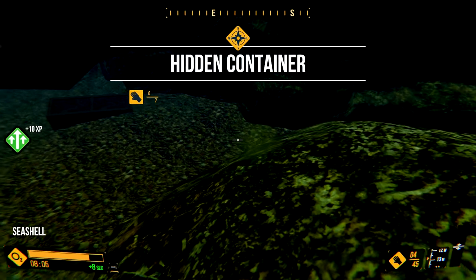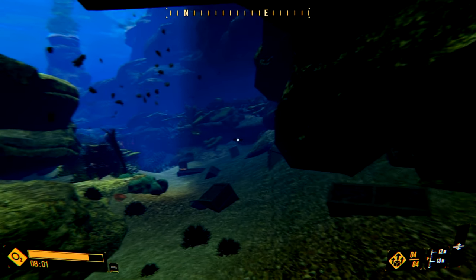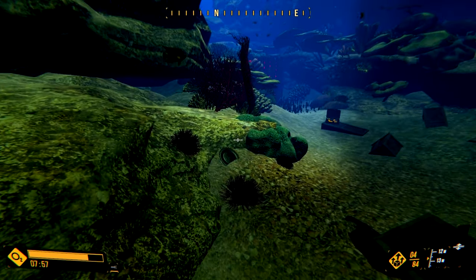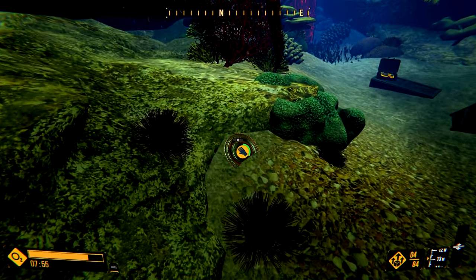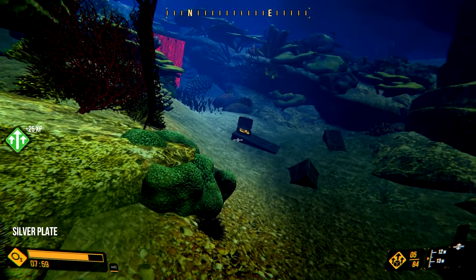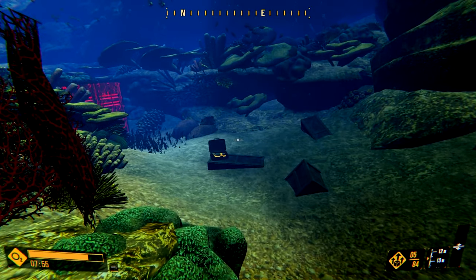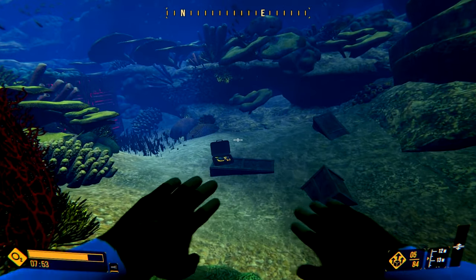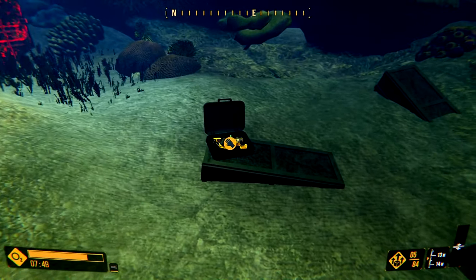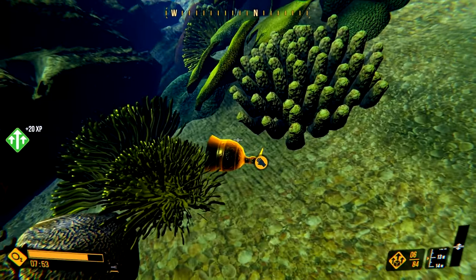Hidden container. What's a zero out of seven? Oh, you mean this shipping crate? I guess that is the one they showed at the start. Silver plate. Doesn't silver tarnish pretty heavily in salt water, though? I guess it depends if it's sterling silver or not.